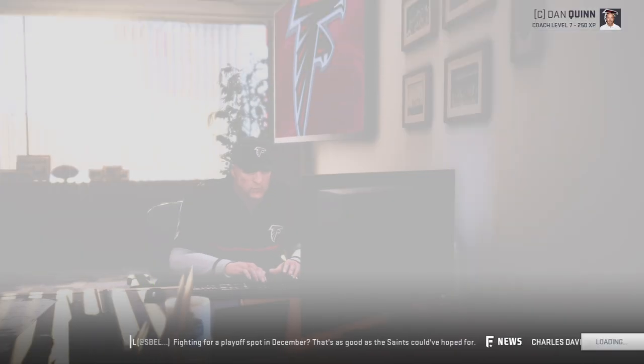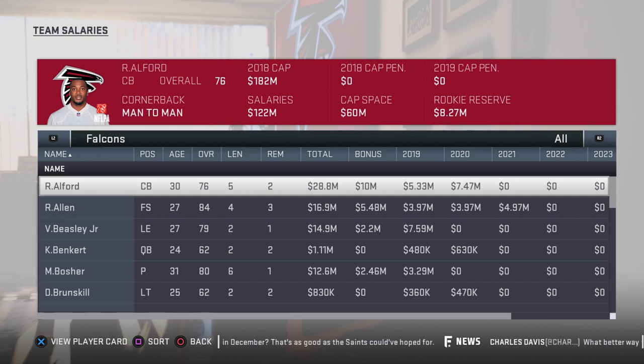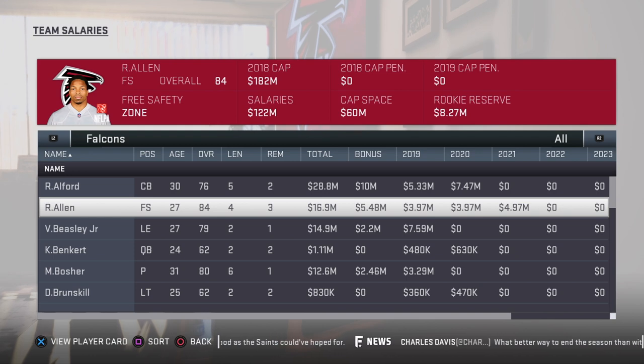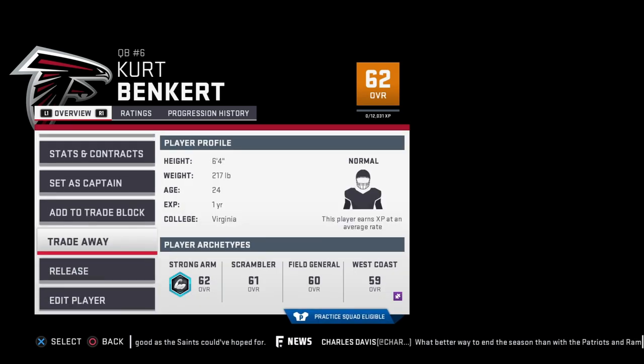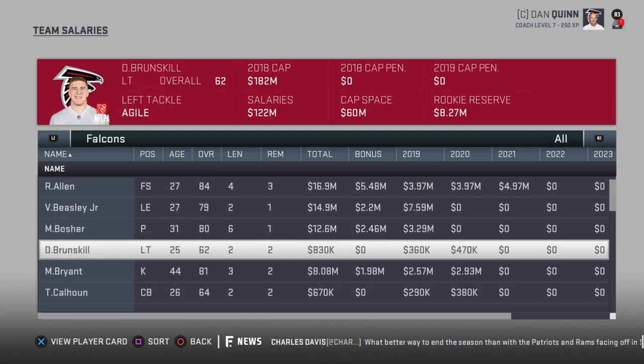First thing you want to do, you want to go into salaries and press square to sort. You want to see all the zeros that's under bonus — in other words, all the guys you don't have to pay anything up front — and you just want to simply release these guys. There's a lot of them, so you'll free up plenty of space.